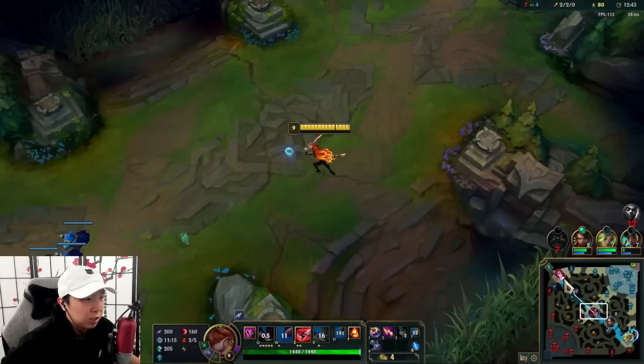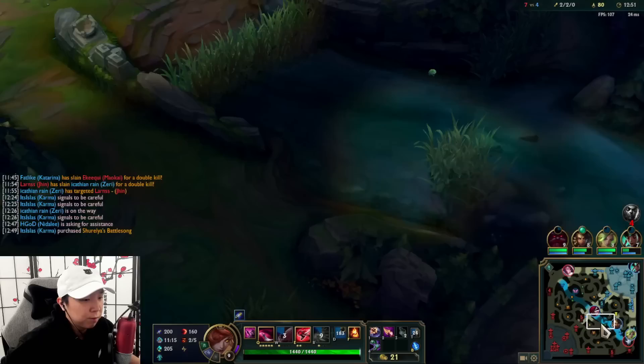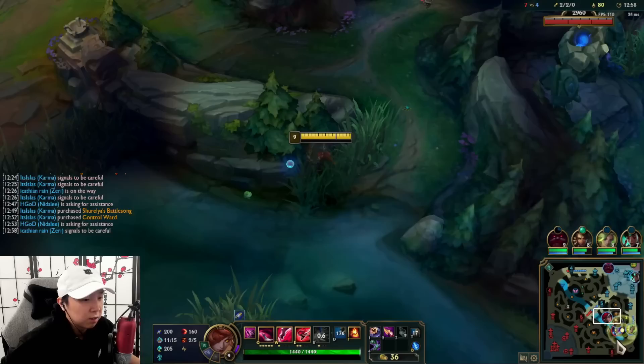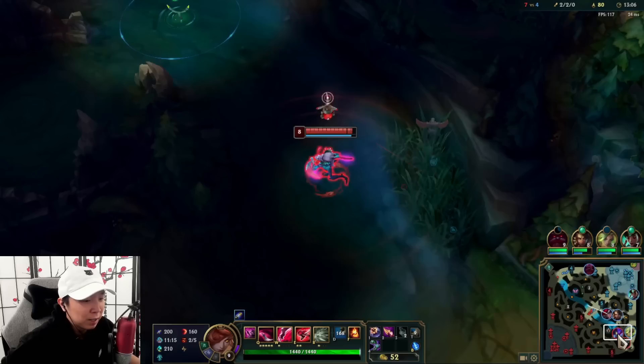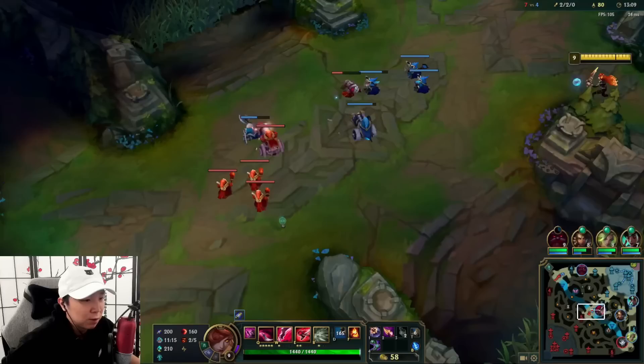Now at this point you just want to continue to pressure. You want to stick around for the drag — there's not much to do at the moment. You can't really push up either. That was a good steal — I should have been there for that. Sometimes in this elo it's really weird, I don't know what people's plans are. People just kind of do things.